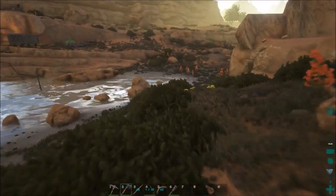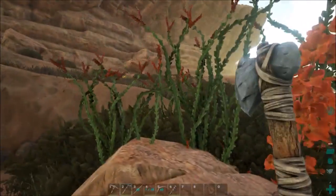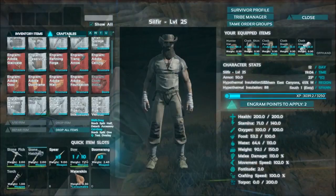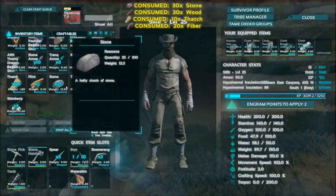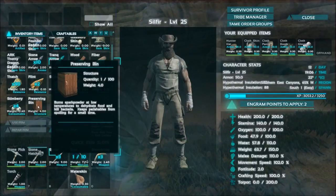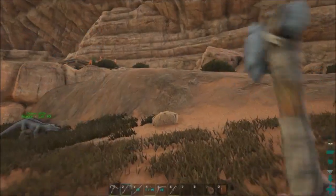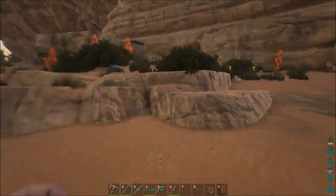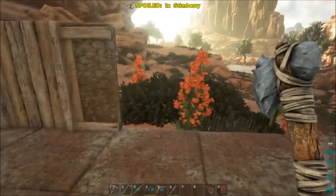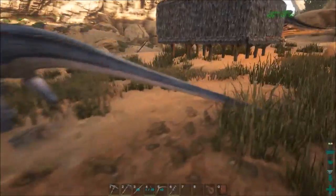It might have been like two days of game time, so a long time — two real-world days in the game. This game is mostly supposed to run off servers so a lot of leeway is given to the preserving bin. It burns spark powder at low temperatures to dehydrate food and kill bacteria, keeping perishables from spoiling for a while. I assume stuff just keeps longer. I should probably put in some more walls first so the preserving bin doesn't block the door.